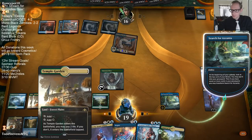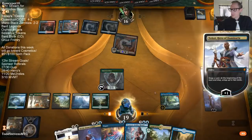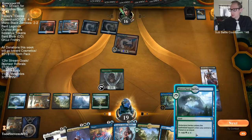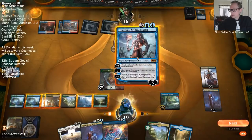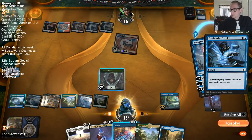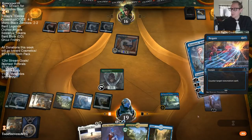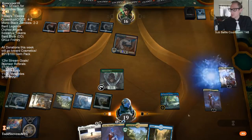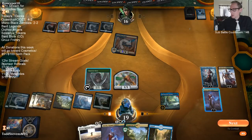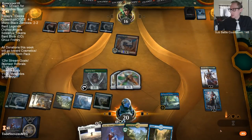Blue mana lets us play Tezzeret and have Negate available. That's basically the last time we need to take a land now - with Azcanta we can ditch every other land. Sacrificing Dovin here, giving ourselves another blocker to help protect Tezzeret and Teferi.